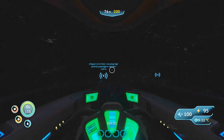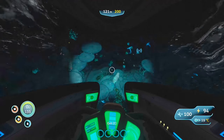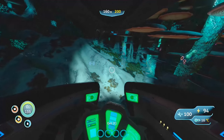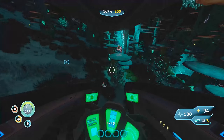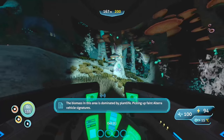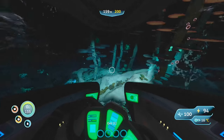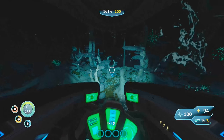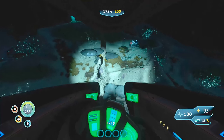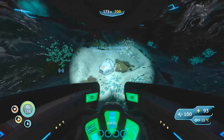We're getting a little deep here. Oh my god, it's nothing but black — even with the light on. Hey, there are those little friendly glowing critters! Does this thing have a built-in scanning upgrade? I have a feeling that might be an upgrade. There's a big deposit of what looks like salt. The system says: 'The biomass in this area is dominated by plant life — picking up faint Alterra vehicle signatures.' Alterra vehicle signatures! Where is Lifepod 13? Oh there it is right there — and there's a sea glide! No wait, that's a life pod!